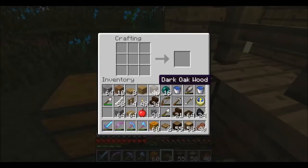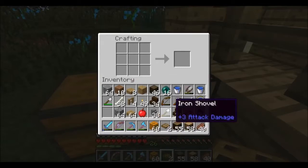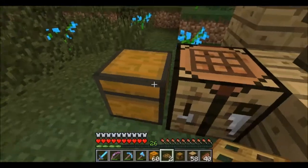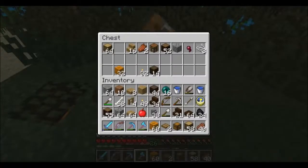We want something to drink because my throat is going, but that will have to wait — because I want a chest and I want this workbench, which is not going to go in because I don't have any.